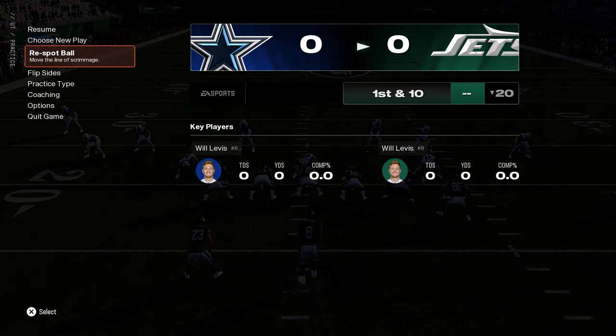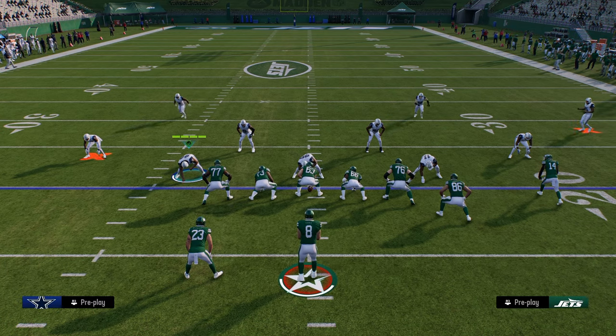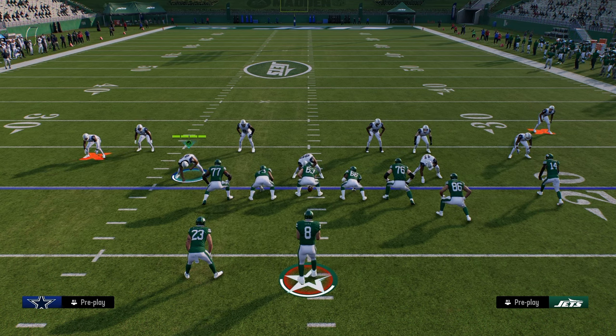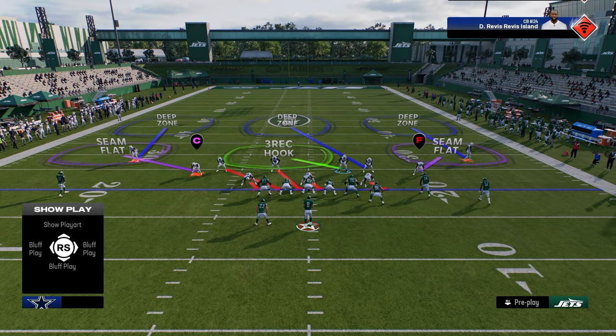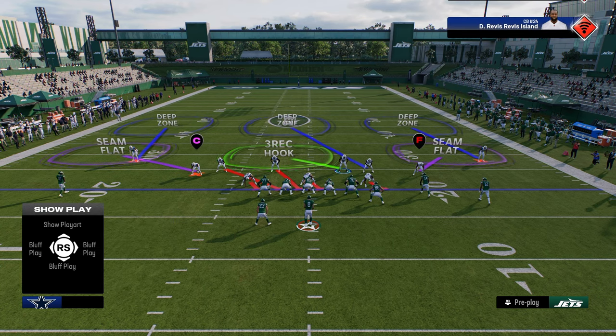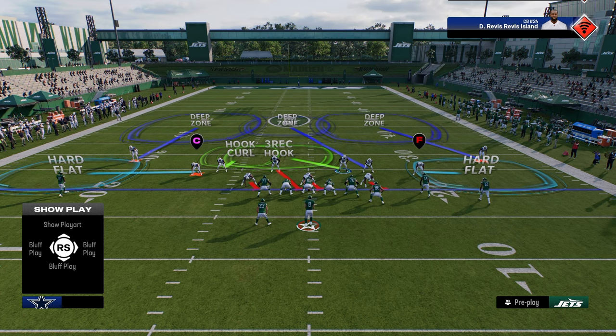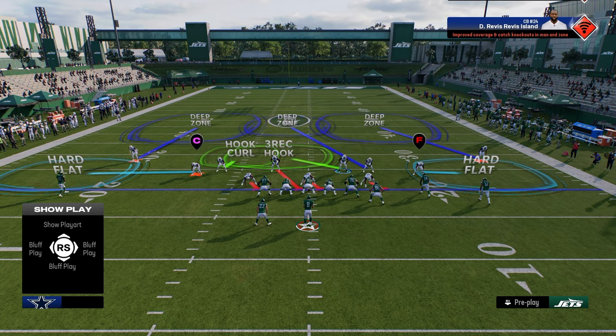We're going to start by showing this on the right hash, because this is really the foundation of the defense, then we'll talk about working back to the left hash. Blitzers work differently based off hash mark, especially in Dollar. I'll audible to the Strong Safety Zone Blitz — pretty much the only players that might move are the outside corners. We're going to put the safety on the left side that is blitzing into a hook curl shade underneath. You can also put both corners on deep, which helps prevent bombs and is better for defending seam streaks, but not as good against corner routes — so you'll need to switch stick to the hard flats to guard a corner route.